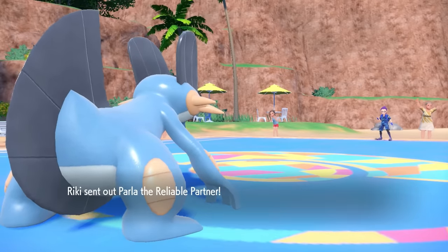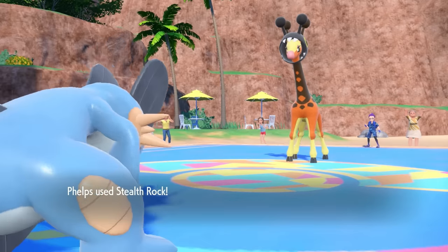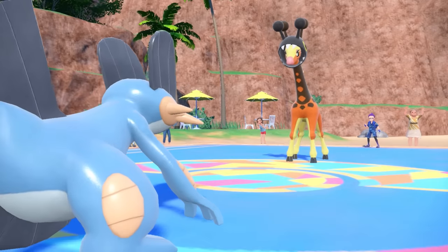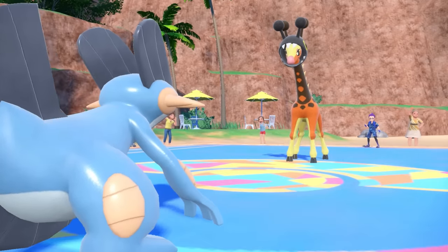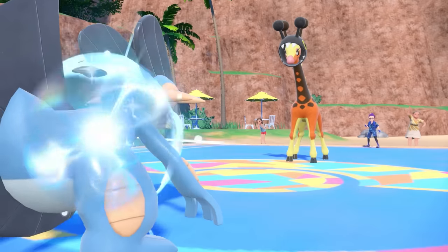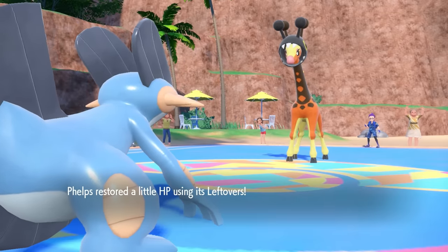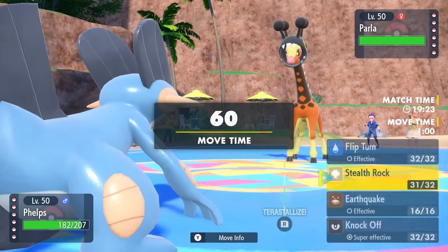I'm just trying to focus on these hazards, because it's going to punish switch-ins like the Kilowattrel, things like the Skeledirge, but also it's actually going to break the Sturdy on the Donphan if I want to grab a one-hit KO with Coalossal later. But currently, we've got ourselves a Girafarig to deal with, so I don't really know what this thing wants to do.